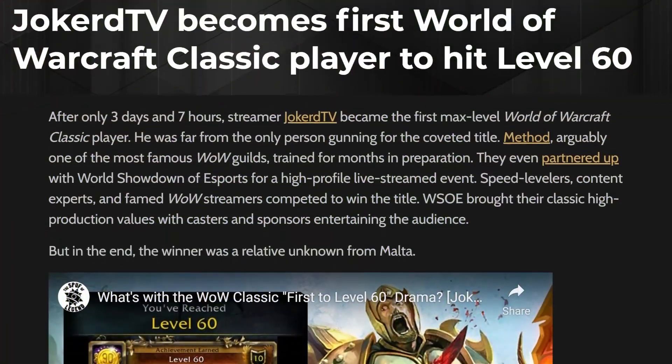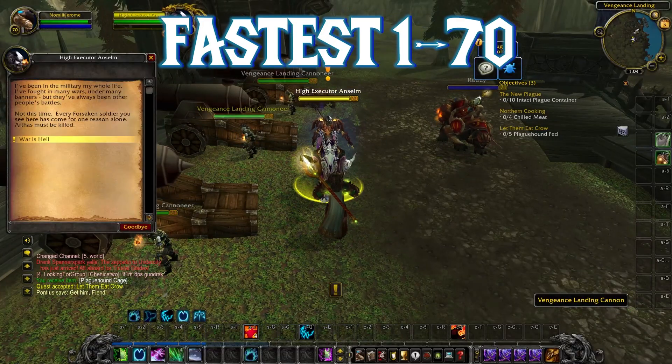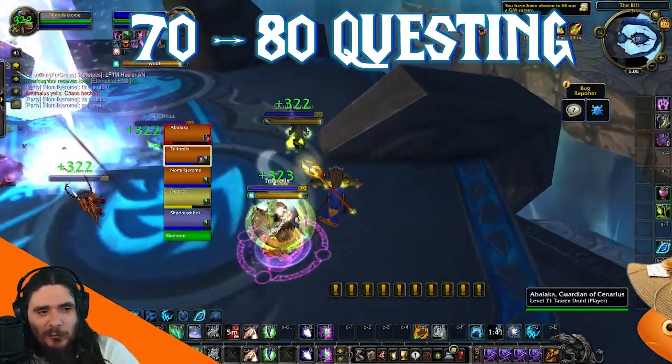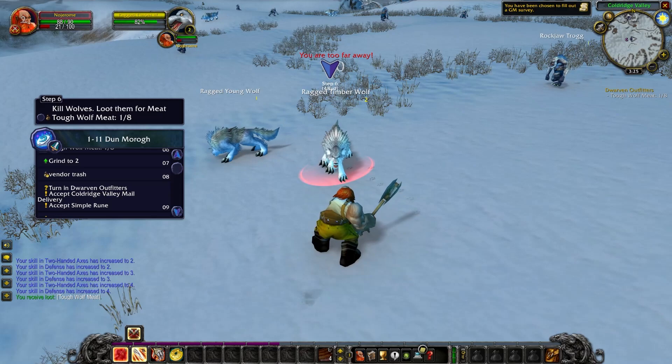The first thing you'll want to do on Fresh is to hit max level as fast as possible. The fastest way to get to 70 on the Fresh servers will be with a questing route. From 70 to 80, you'll want to mix dungeon spam with a questing route. You'll definitely want a questing add-on to save both time and energy.